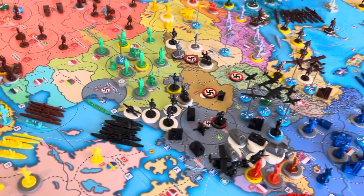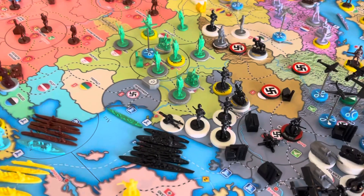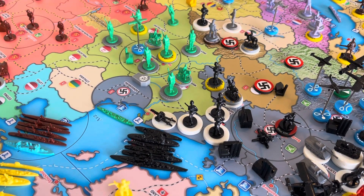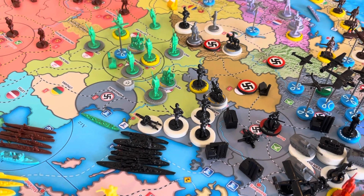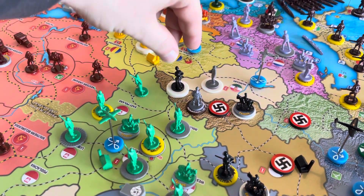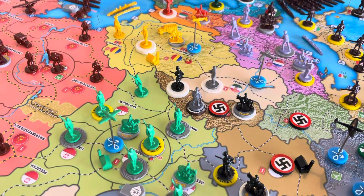Dispositional forces — let's go ahead and knock that out real quick. Here in Eastern Germany, we've got 3 cavalry, 2 artillery, and 10 infantry. And over here, we've got 4 infantry, a mountain, and 2 cavalry in Slovakia.